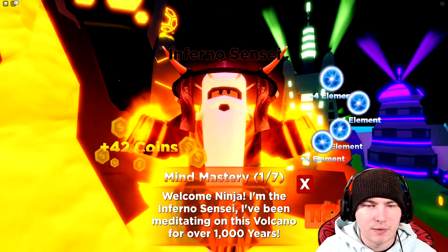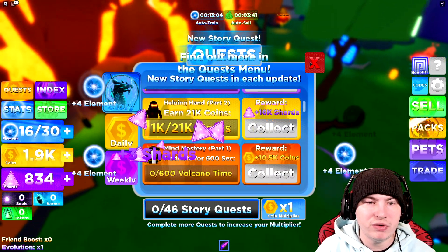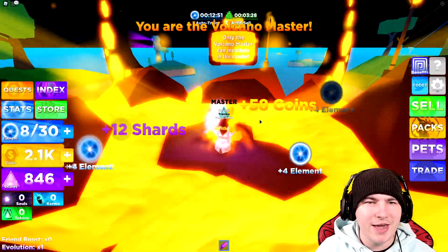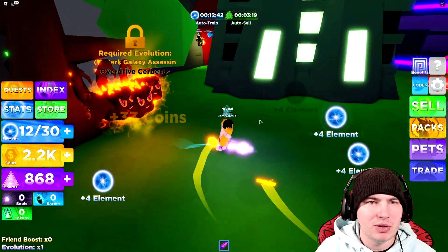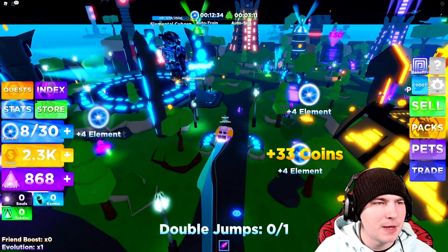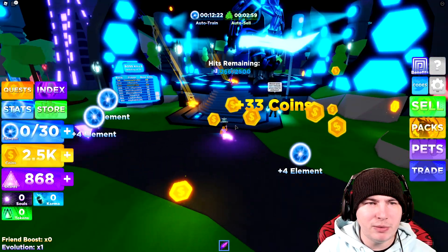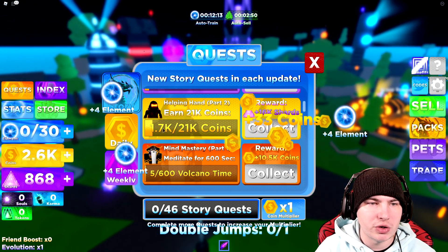I was trying to figure out how to actually play the game first before I start buying stuff. I think he's just a quest guy. We got 'meditate for 600 seconds' — which is 10 minutes — don't think I can do it. Can I just kill him? I just wanted to check that out. We got another one — required evolution, so I can't talk to him yet. This guy's just in the corner AFK-ing. There's a lot of things I can't really do right now. The only thing I can really do is try to save up and get coins.